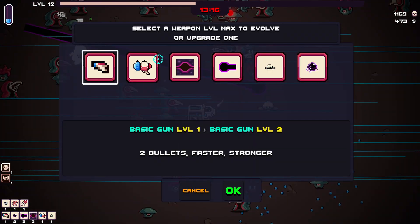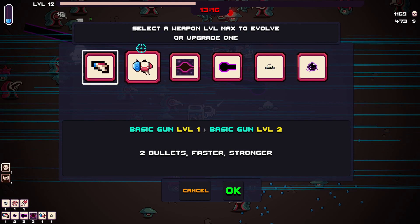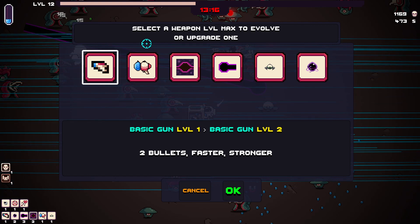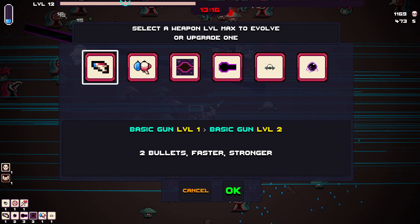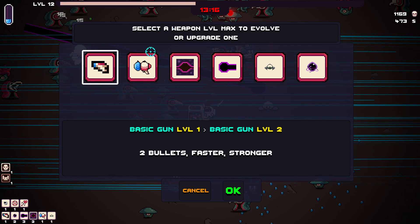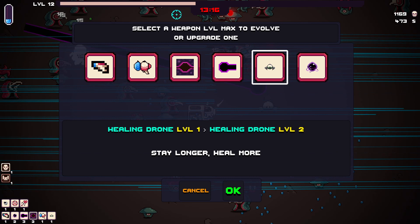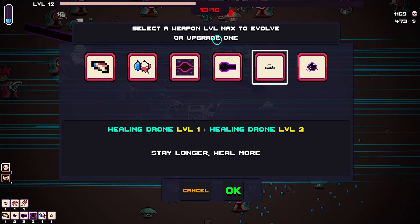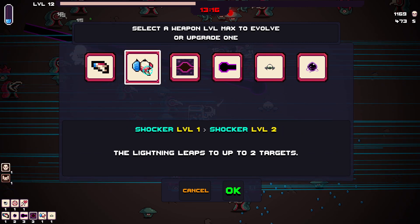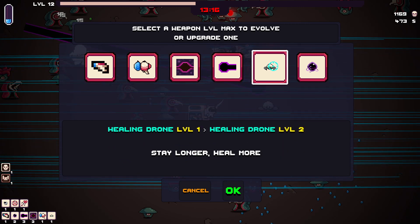So the weapon level maxes to evolve or upgrade — interesting. This is like another game that I've been wanting to play for this channel but I'm delaying it. There's something this game copies from that one — it's this game's version of the anvil, where you can upgrade a weapon one level for free or evolve it if it's at max level. Let's see what the upgrades are — bigger chain lightning, even bigger black holes is nice, summon the beam more often. Let's make it summon the beam more often.